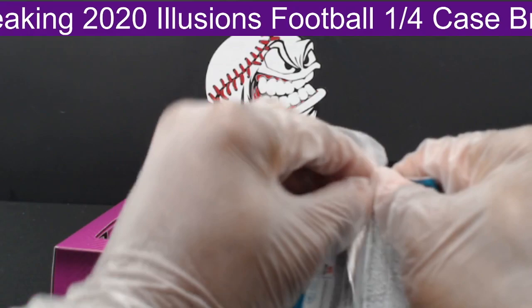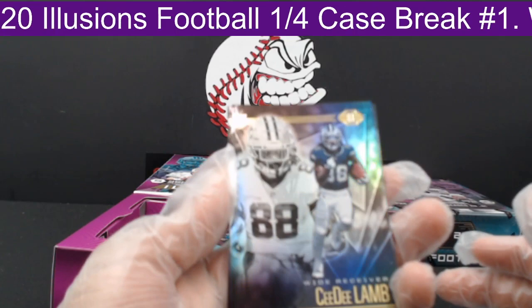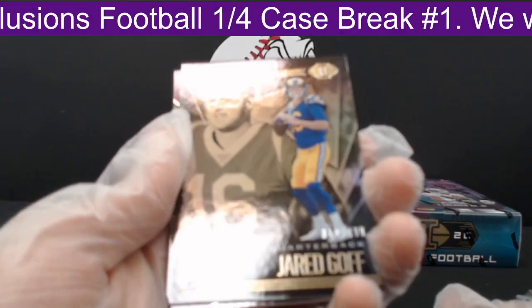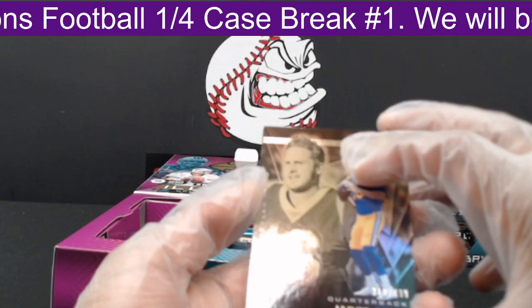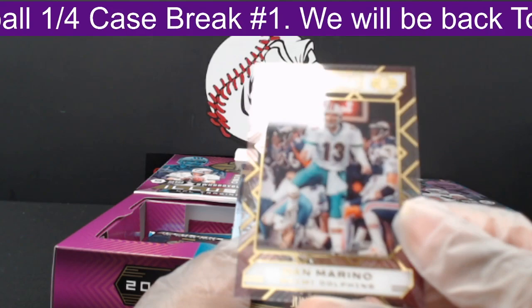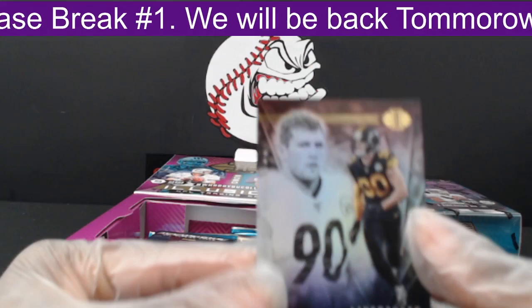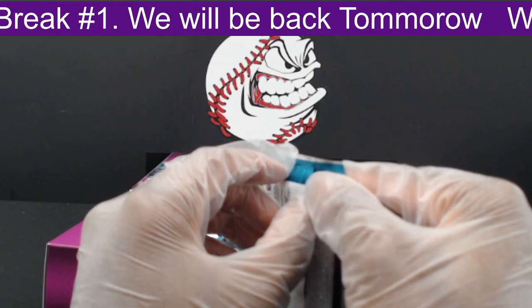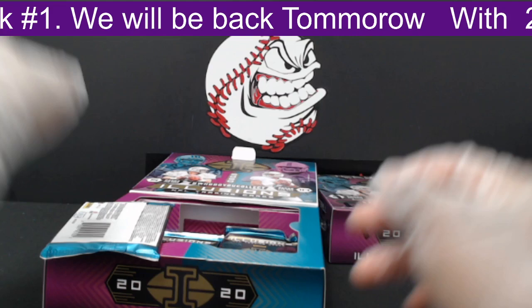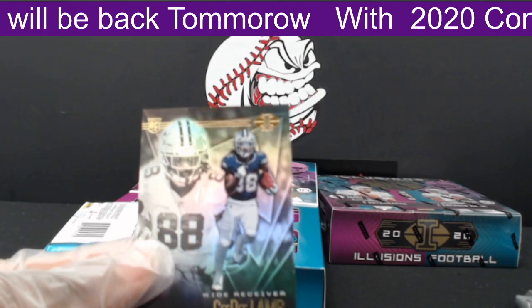Next pack. First, CD Lamb out to the Dallas Cowboys. Next, Jared Goff numbered 319 of 499 — this is a gold parallel. Then a Dan Marino Clear Shots out to the Miami Dolphins, not numbered. Cleo Jones out to the Falcons, and TJ Watt out to the Steelers. Oh — the Lamb is an SSP! Check out that CD Lamb, man — that's the SSP.